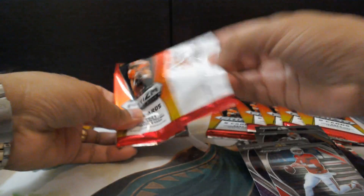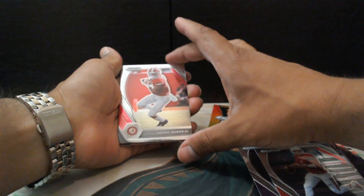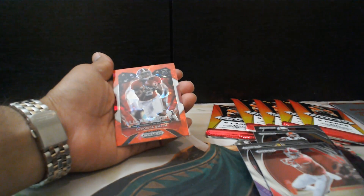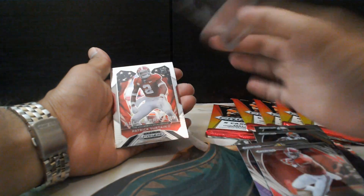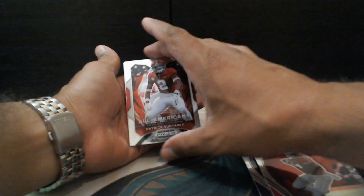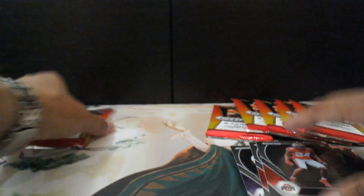Let's keep it moving. Henry Ruggs III, Jordan Love — Red Prism. Devontae Smith — Red Prism, rookie card. And Patrick Certain II — another rookie card. And Sean Wade.